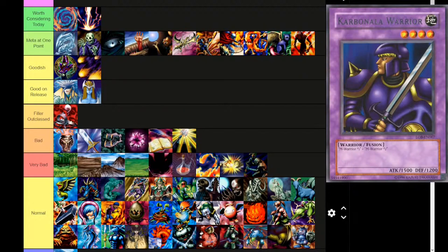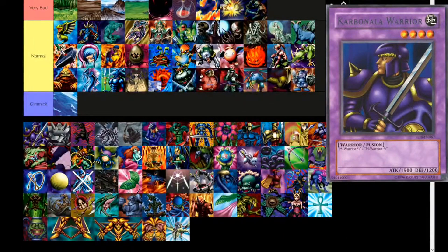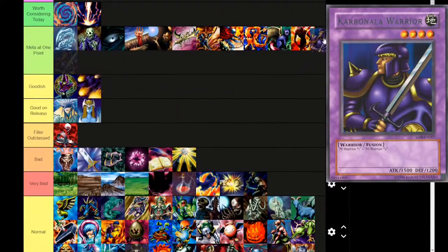Next up, Carbonala Warrior — Earth attribute, level 4, warrior type fusion monster. Fusion materials: M-Warrior Number One and M-Warrior Number Two. 1500 attack, 1200 defense. It's gonna go into either Meta at One Point or maybe Gimmick just because you can use Instant Fusion, and I have seen it in deck lists. Fusions get a technicality. Normal monsters are getting the benefit of the doubt because they sort of need all the help they can get.